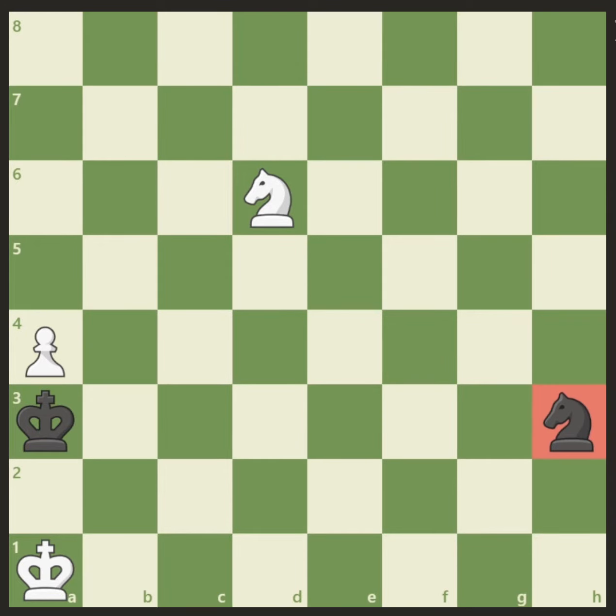Black only has a knight and a king, while white has an extra a-pawn. One of the nice things about this position is that the first move is completely obvious. It is, of course, a5, otherwise black would simply capture our last remaining pawn.